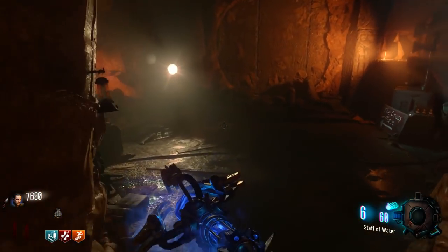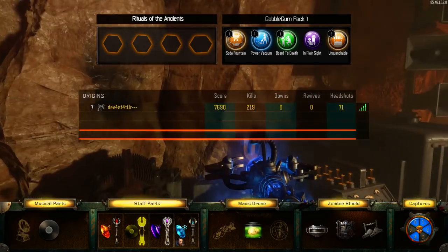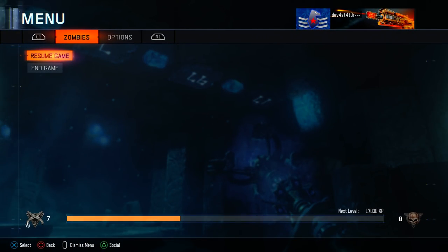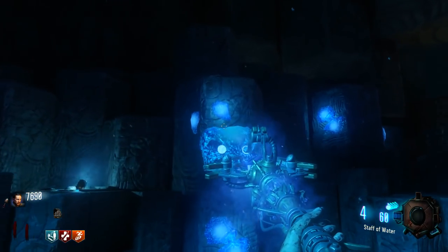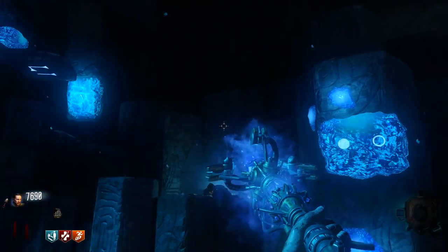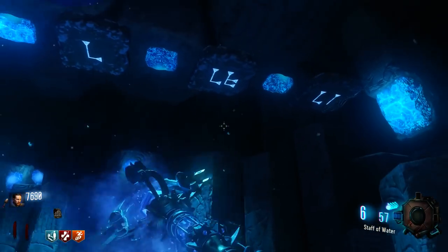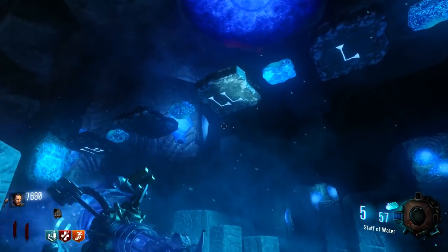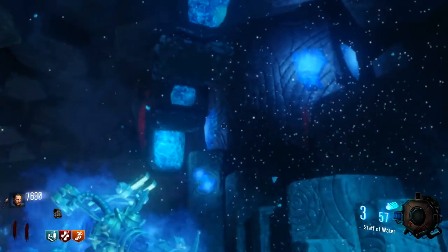Now that we have the ice staff crafted, we're going to start upgrading it. Head back to the Crazy Place — you can go through any portal for this step. Once in the Crazy Place, go to the ice section where you'll see floating symbols on rocks. You have to match up the symbol placed on the rock with the correct floating symbol. I'll put a chart on screen showing exactly which symbol matches which — it's straightforward once you see the chart.